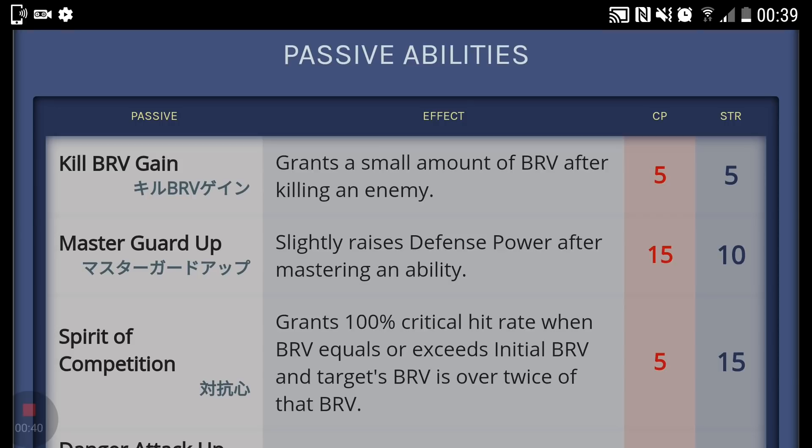Next up at level 10 is Master Guard Up. When Galeath masters an ability, his defensive power increases. This one is really good for a level 10. It's quite expensive on the CP side at 15, but if both abilities are mastered, Galeath does get a good defense buff and it makes him better at his job.